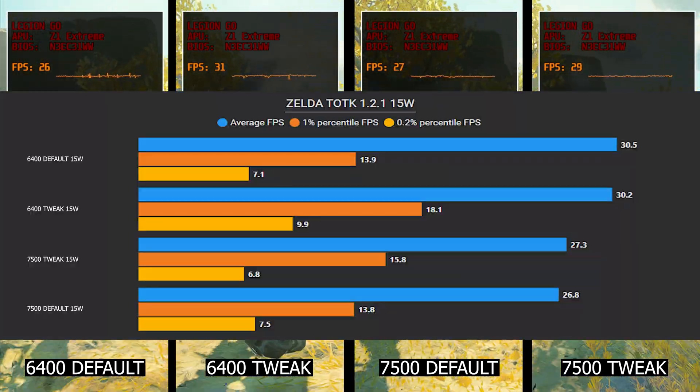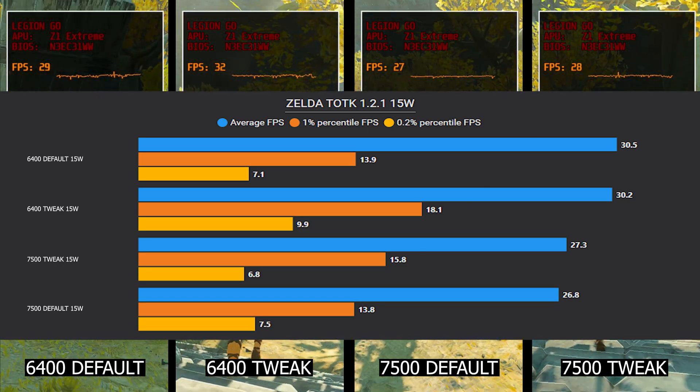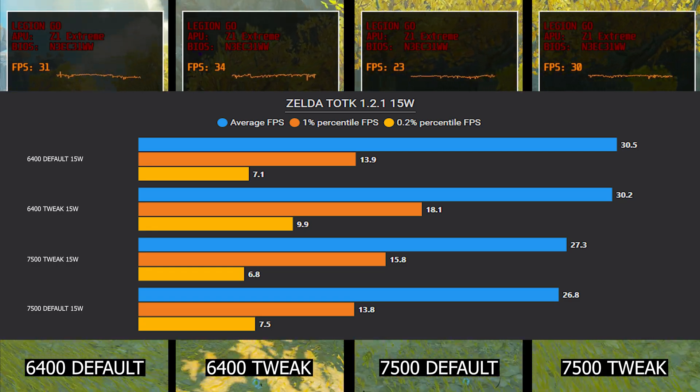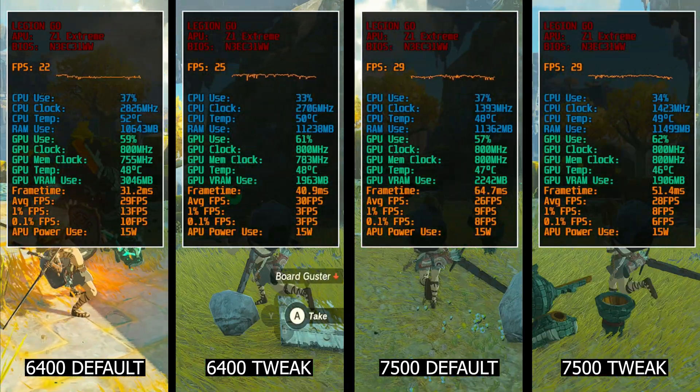Still at 15W, next we are testing some casual gameplay. While we don't see a significant difference between the default and the tweak at 6400 this time, our lows have improved quite a bit, and you can see from the gameplay how it's a bit smoother.